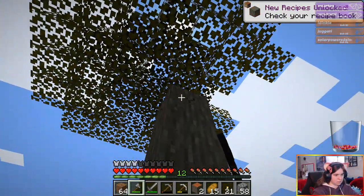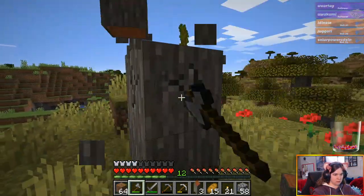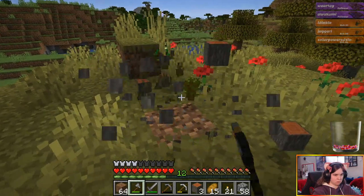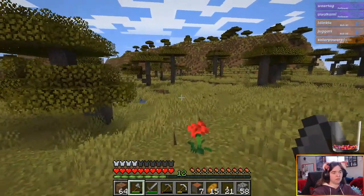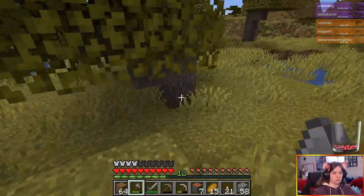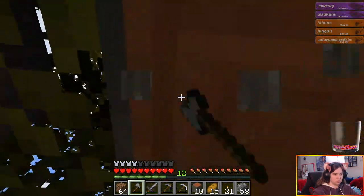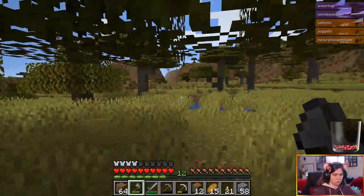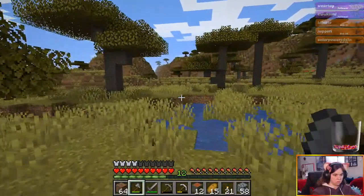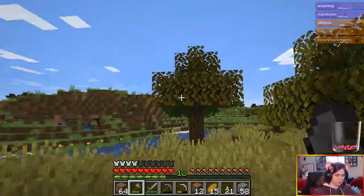This acacia wood, I think, will look and contrast really nicely with the white stone — at least until we can find dark oak. I swear I just heard a villager or something.